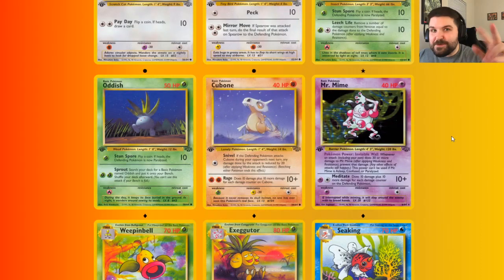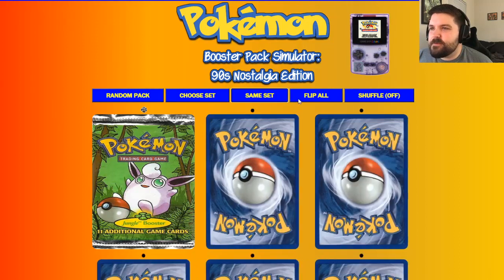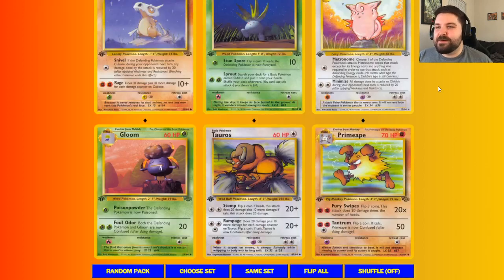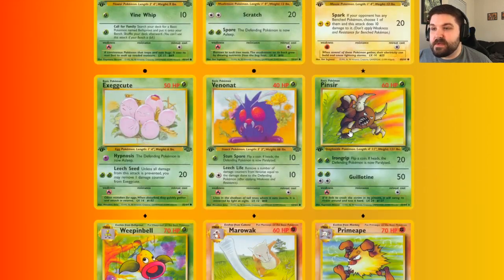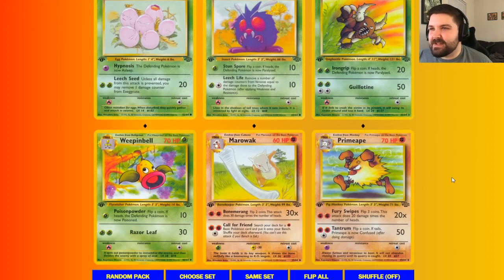Mr. Mime number 2 — that's huge! We're going to do pretty well with a bunch of Mr. Mimes for sure. I'm sure Swedish will be trying to prepare some kind of counter to Mr. Mime. There's no way he's going to build a deck without a 20 damage attacker that gets underneath Mr. Mime's wall ability. Second Clefable, another Jolteon, third Jolteon, fourth Rapidash, second Lickitung. You don't always get four of one uncommon, so that's fantastic. Pinsir as the rare — not as good as its sibling Scyther.